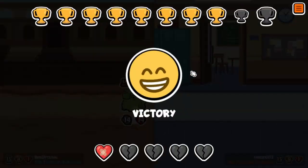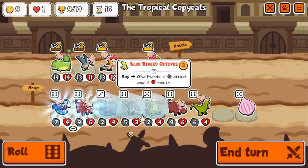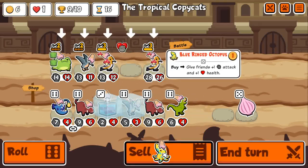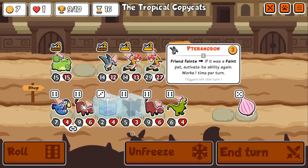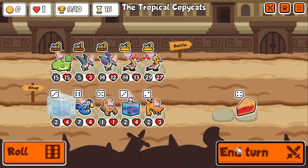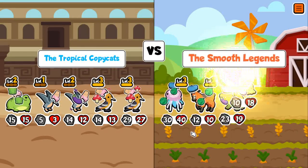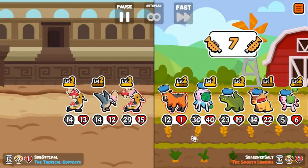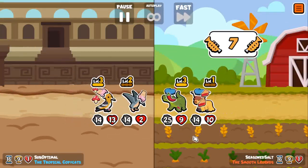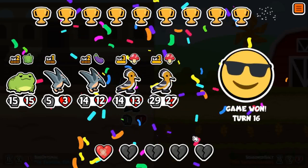The Toad would be nice to have at level 3, so it would apply Weakness to the last pet. Level 2 Pteranodon. I could buy, sell Blue Ring to Octo. I actually do find the Eggplant, so that could help out a decent amount. Look at this team — it's so beautiful! Double level 3 Hopo Bird, double Pteranodon. Unfortunately I run into Croc, ruining my beautiful experience of having such a perfect team. But it doesn't even matter because I beat them anyway, even without the Toad and the other Pteranodon. What a perfect team.